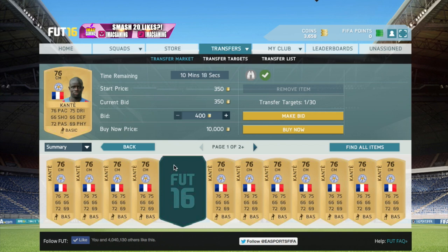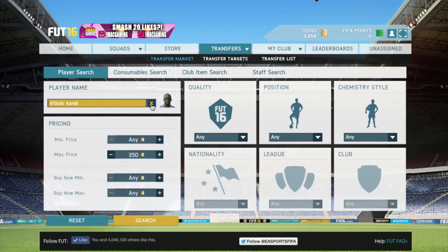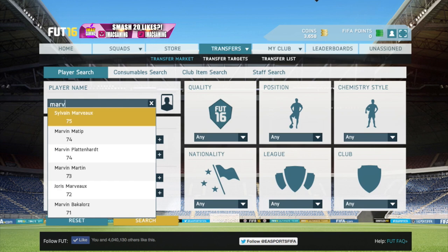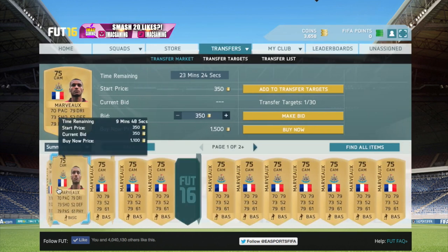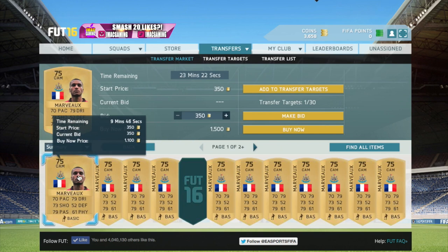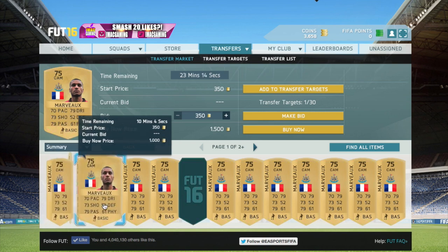I'm actually working on getting it to 10k at the moment right now. There's also this player — Marvel — he's also French and he does sell quite quickly. These guys sell quite quickly because of their stats: he's got 70 pace, 79 dribbling, and 73 shooting. A lot of stats over 70 there and that's why he sells for that much.